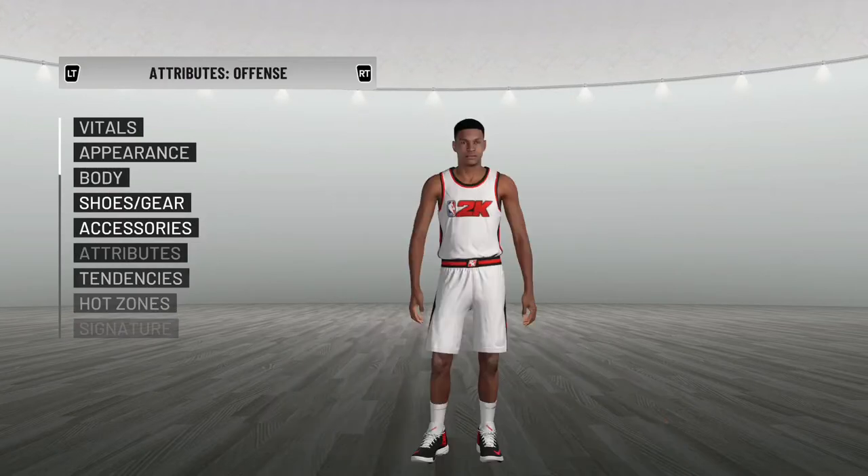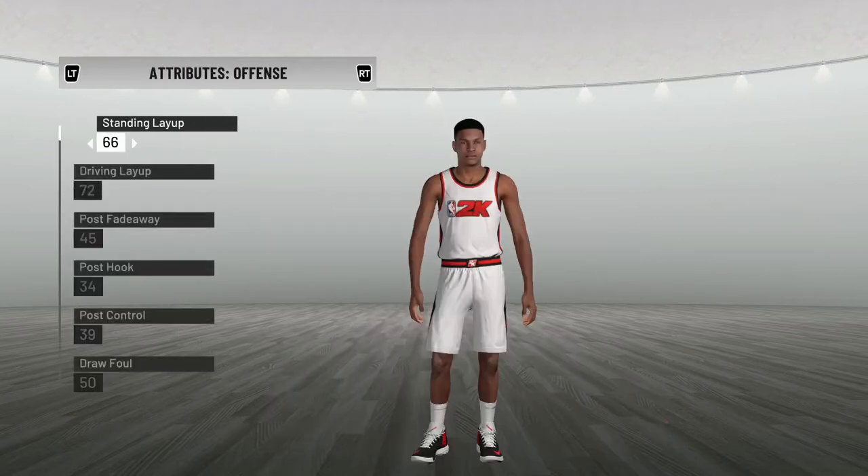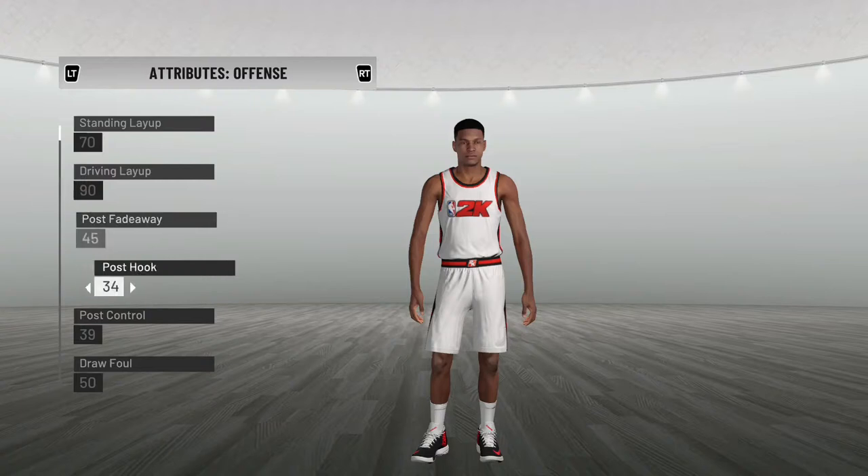Now we're gonna go to attributes - this is the main part. Standing layup I'm gonna give myself a 70. Driving layup, it's light work - I'm giving myself a 90 because when I drive to the basket I make crazy acrobatic layups. Post fadeaway I do those sometimes, kind of like Dirk, so I'll give myself an 80.